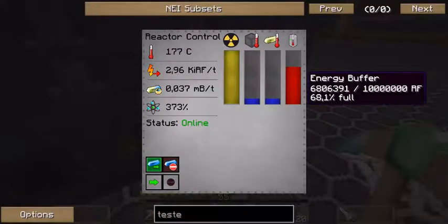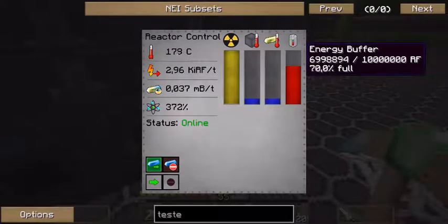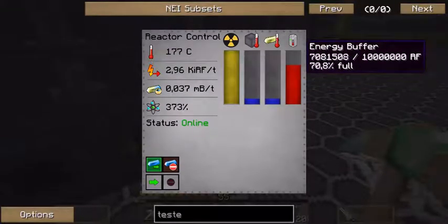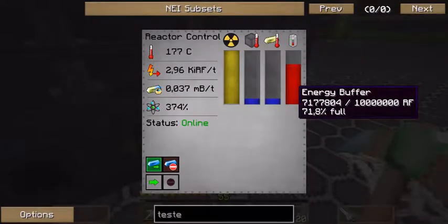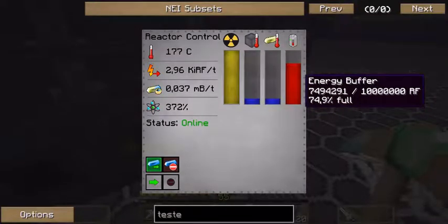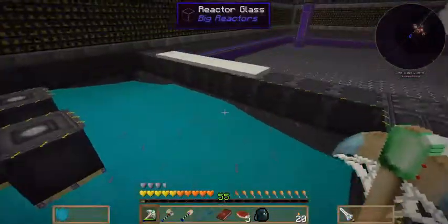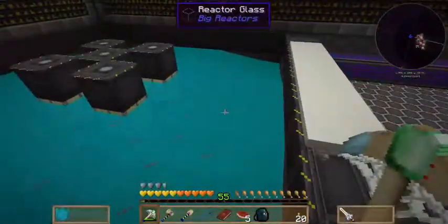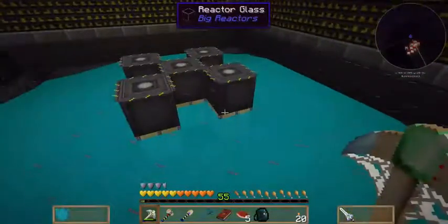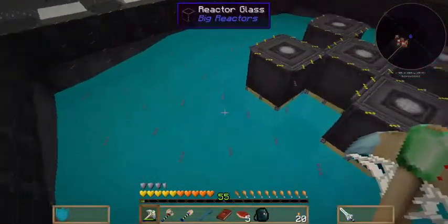Now this will run for a certain time until it's full, then it reaches 95%, shuts off, and so on. This way I can control very well how much energy I use. Now you might ask, is 3000 RF per tick a lot for this build? No, it isn't bad.